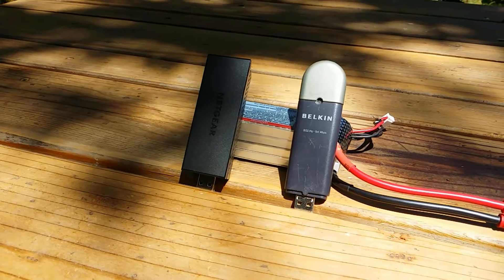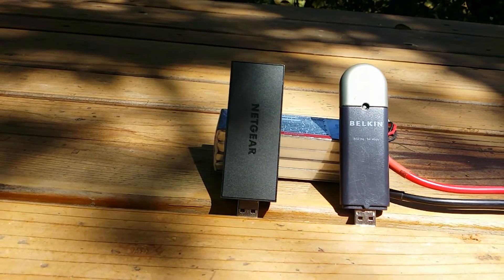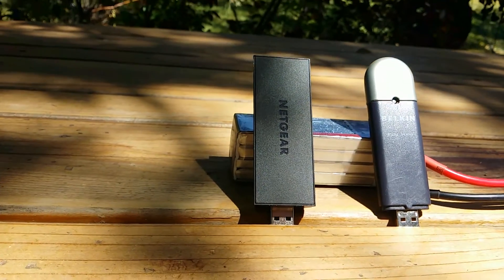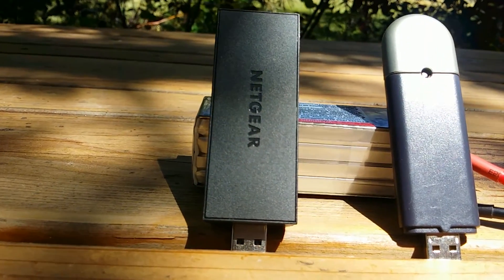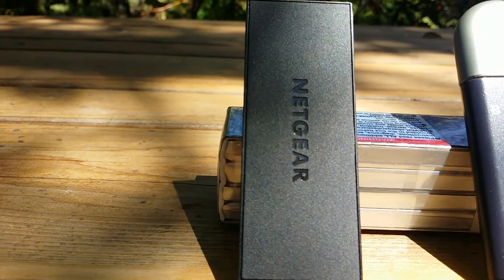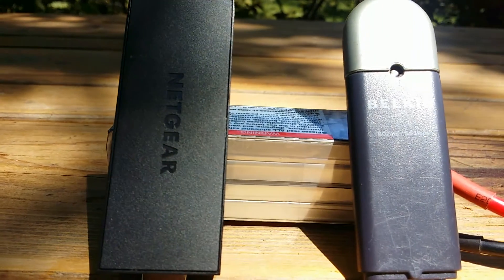I set out to test this. I took my Netgear A6210 and put it up against this old Belkin Wireless G adapter. The Belkin adapter is approximately 10 years old and only does 2.4 gigahertz, unlike the new Netgear one which does both 2.4 and 5 gigahertz. For the sake of this test, the Belkin was on 2.4 gigahertz and the Netgear was on 5 gigahertz.